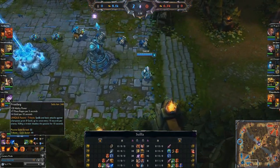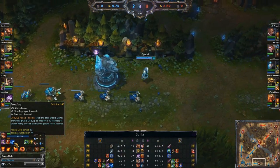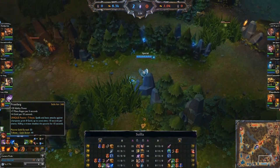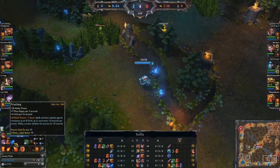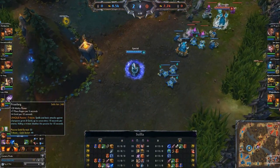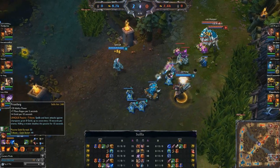You start out with 2 gold per 10 on Spell Thief's Edge, which goes to 4 gold per 10 on Frost Fang, and it still has the unique Tribute passive. Spells and basic attacks grant 8 gold, triggerable once every 10 seconds, and killing a minion disables it for 10 seconds. So basically, if you're using auto attack or spell harass you get more passive gold generation. You'll actually see X-Special auto attacking constantly to try to trigger this passive.